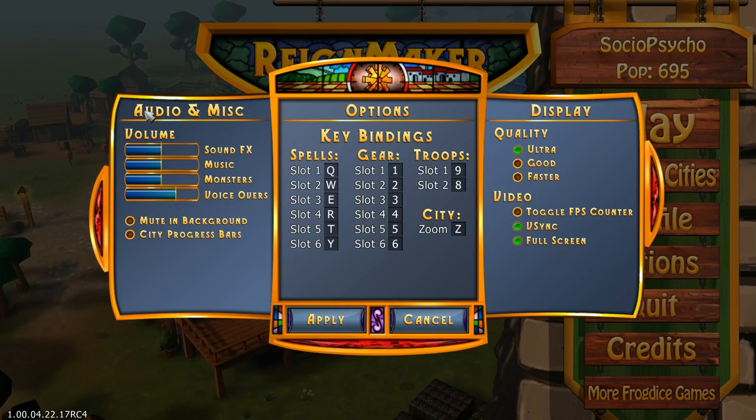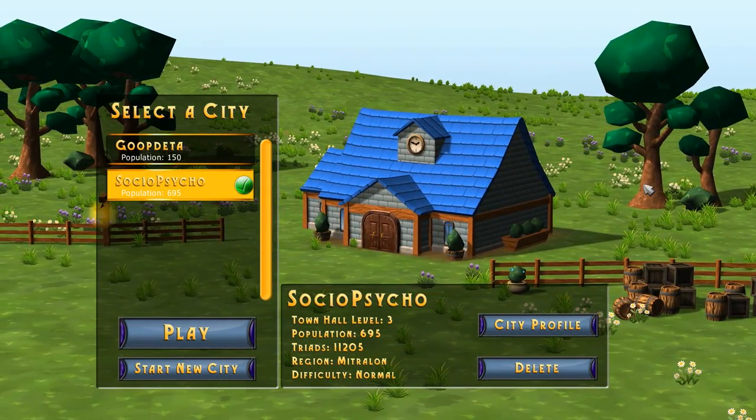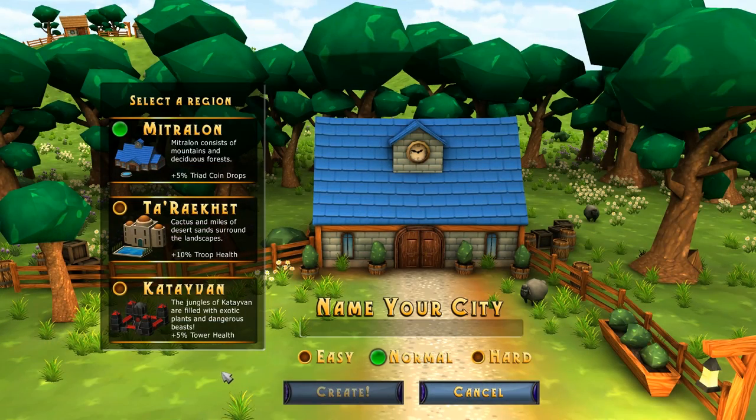There are key binds available. In manage cities, you have an option to pick between three different styles of cities — consisting of 5% trade coin drops, 10% troop health, and 5% tower health. From what I've been able to tell, these are the only differences aside from graphic and animation style and this one passive buff. I haven't seen any difference in the RPG element of the game. You also have easy, normal, and hard difficulty settings.